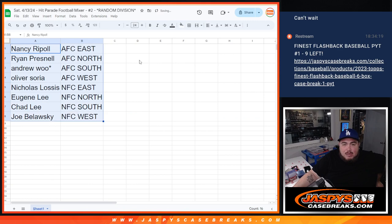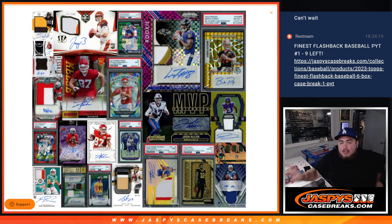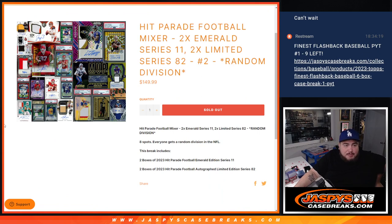Now again, obviously this is a repacked product from Hit Parade, so all teams are represented in their product hits when it comes to potential hits for every team. But obviously these are the bigger chasers, and they usually put at least one of these cards in every one of their cases. So obviously this is a mix of hits in Limited and hits in Emerald. If you have a chaser team here, potential division, then obviously you have a chance to get one of those. Not sure if we hit any chasers in the first break, but obviously still plenty of hits still out there.